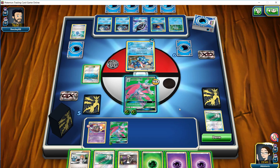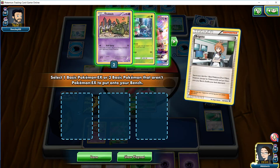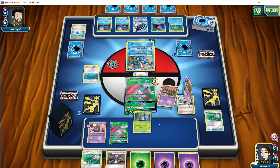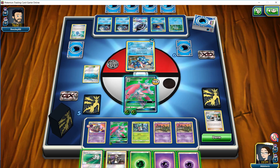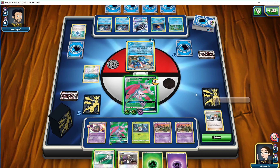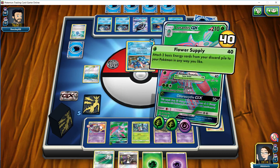We are seeing an Evo Soda here. I'm surprised he's actually going for the Frogadier where he could technically use Water Duplicates, but it looks like he has a second Evo Soda anyway to go onto likely the Starmie via the Staryu — which is exactly what he's doing. The Beacon is what he's looking to get going. We do have a Choice Band followed by a Cynthia, but we didn't really do much of anything.